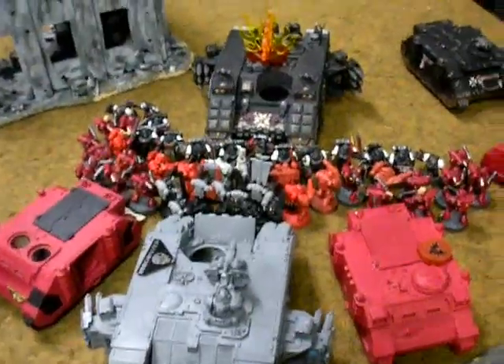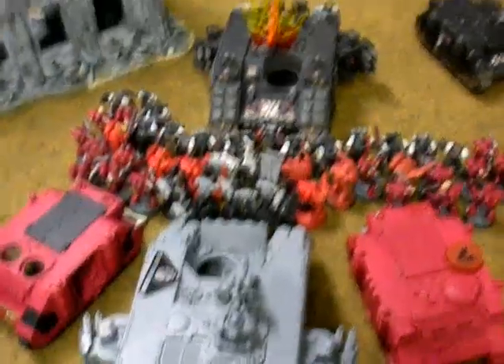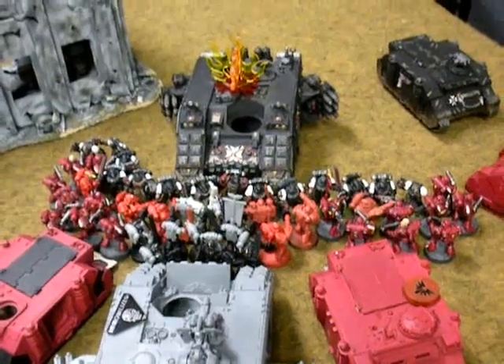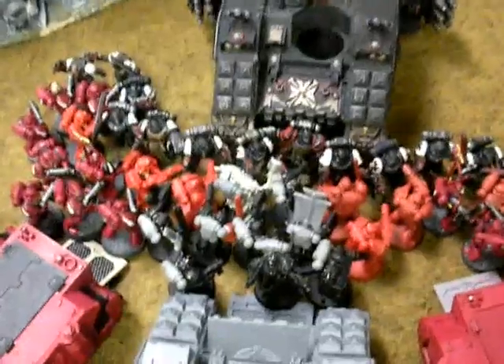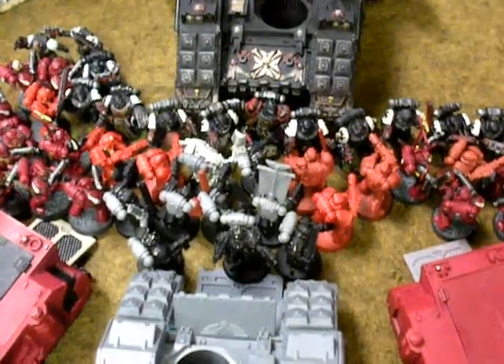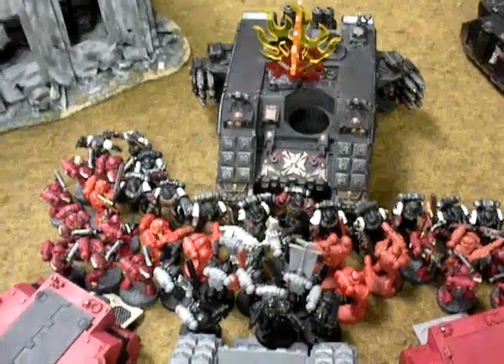Interrupting here for the bottom of the Blood Angels' third turn — all three units hopped out and charged the Templars after destroying the Land Raider, putting 30 Blood Angels in contact with 15 Templars. The squad includes the Librarian who successfully cast Unleash Rage, with the other two Assault Squads also joining the assault. Results will follow at the end of the round.